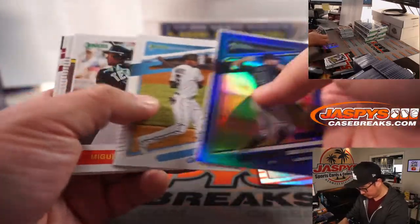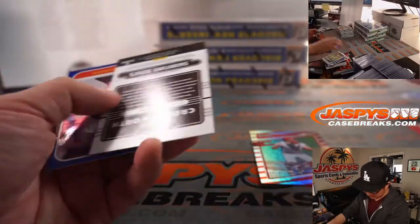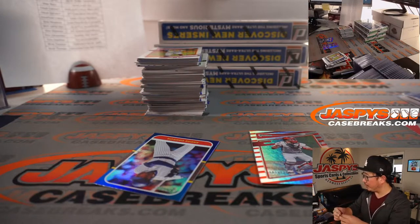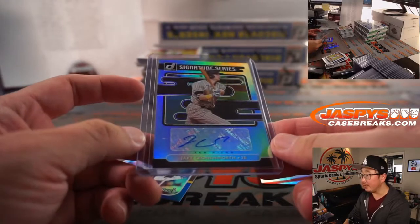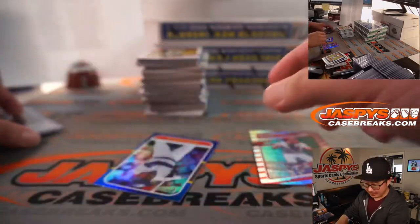JT Realmuto. And we got a Jake Cronenworth. Nice — he's pretty solid. We'll see him in action tonight. I think most of you will be able to see that on MLB Network. Jake Cronenworth for the Friars. Jonathan with the Padres. Here's the Hawk — Andre Dawson. So Omar will get this JT Realmuto as well.